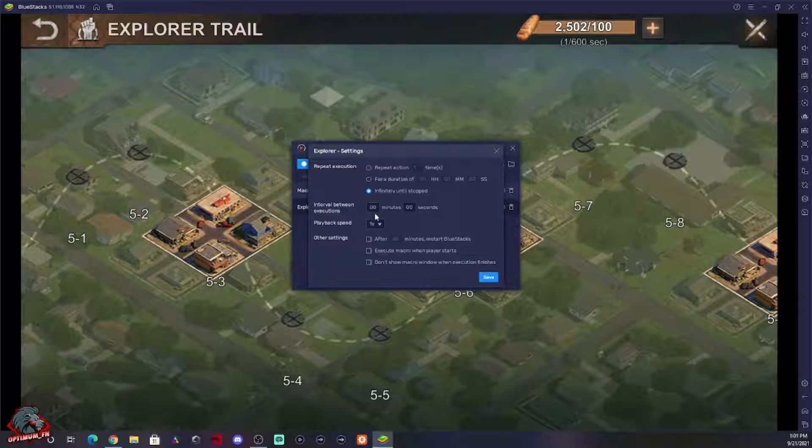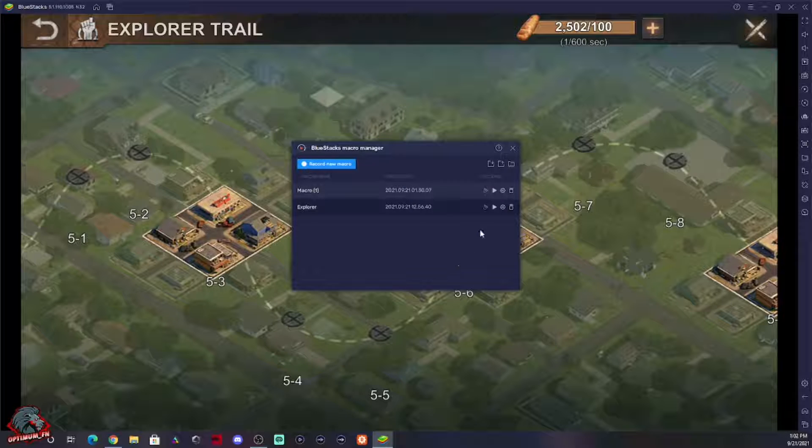You can use zero minutes or put a buffer in of like 30 seconds — it's up to you. You can also divide your bread by how many times you can complete the challenge to set the exact run count. We're going to do infinite right now, but say you have 20 completions available — you can put in Times 20, select it, set it to 20, and hit Save.